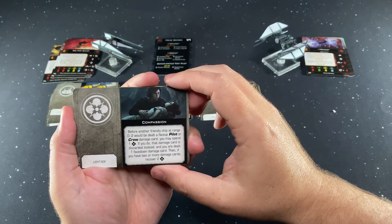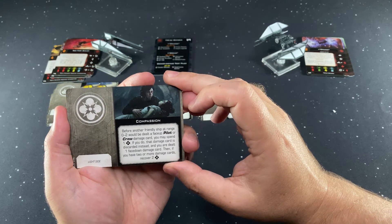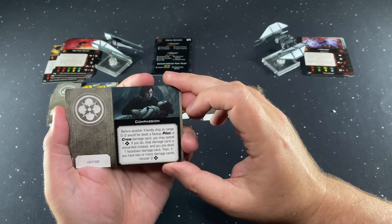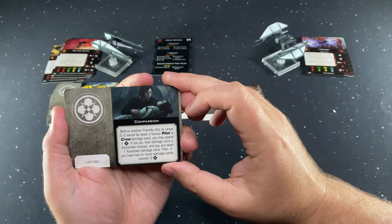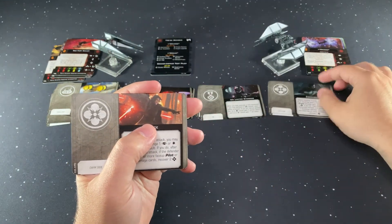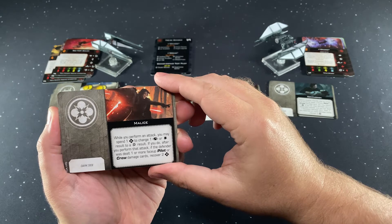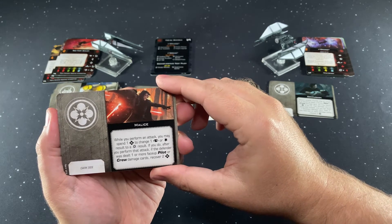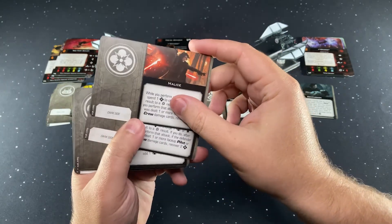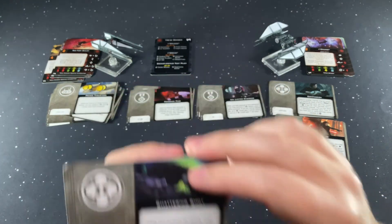Compassion is a Force upgrade, light side — before another friendly ship at range zero to two would be dealt a face-up pilot or crew damage card, you may spend one force; if you do, the damage card is discarded instead and you are dealt one face-down damage card. Then, if you have two or more damage cards, recover two force. You get two of those. Malice is the dark side — while you perform an attack, you may spend one force to change a focus or hit result to a crit; if the defender was dealt one or more face-up pilot or crew damage cards, recover two force. Two of those.